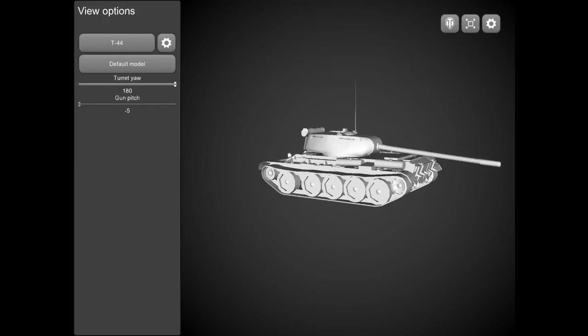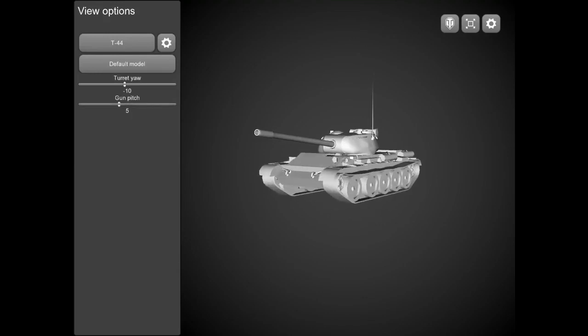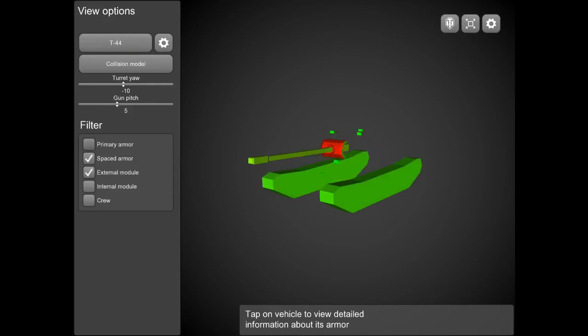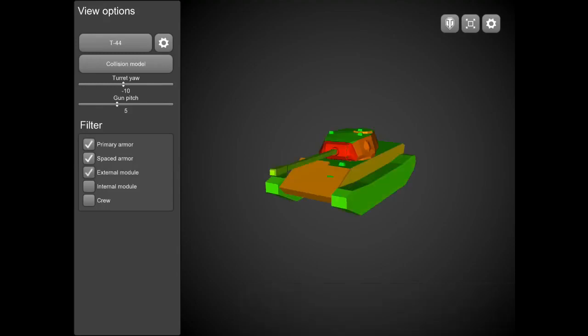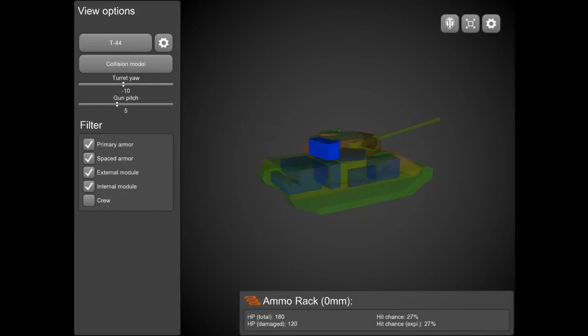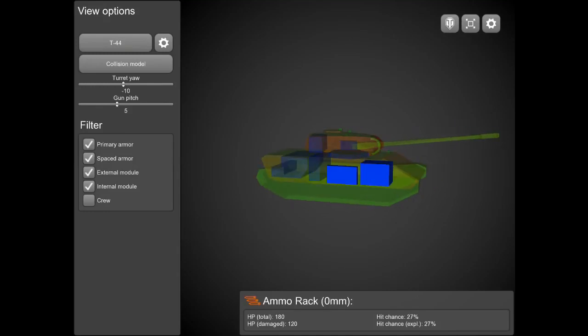On the other hand, you do get 23 degrees of gun elevation, which allows you to sit next to ridges, poke up your gun with that great elevation, and shoot up at enemies trying to use gun depression to shoot down on you. Looking at the collision module, the only spaced armor is at the turret gun mantlet at 120mm thick — fairly reliable. Internally, the engine is in the back, ammo rack at the back of the turret, fuel tank in front of the engine, and ammo racks at the sides of the tank right above the tracks, making it very vulnerable.